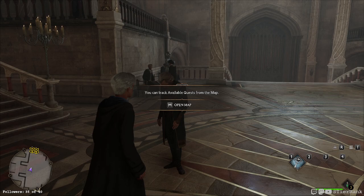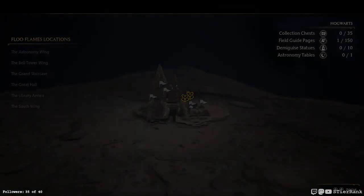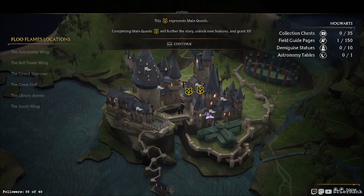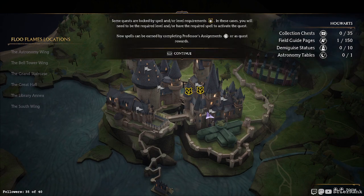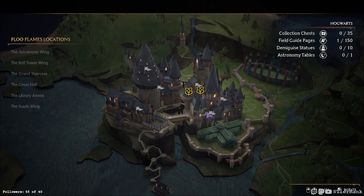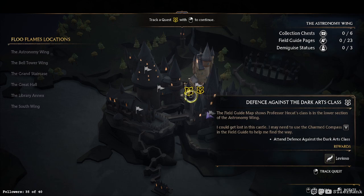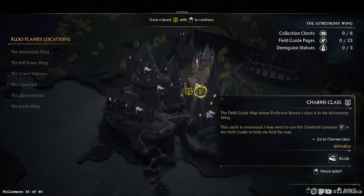Okay, we can track available quests from the map. This symbol represents main quests. Completing main quests will further the story and unlock new features and grant XP. Some quests are locked by spell or level requirements — you'll need to be the required level and have the required spell to activate the quest. New spells can be earned by completing professor's assignments or as quest rewards.